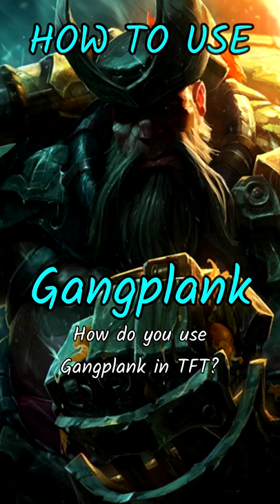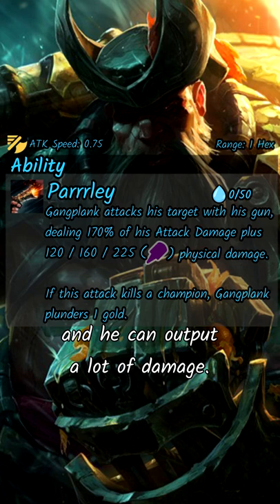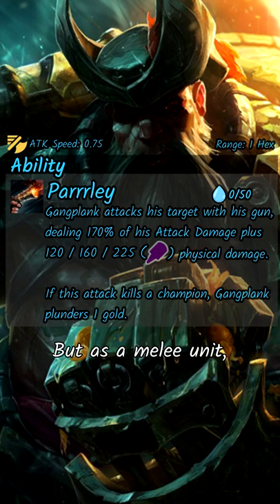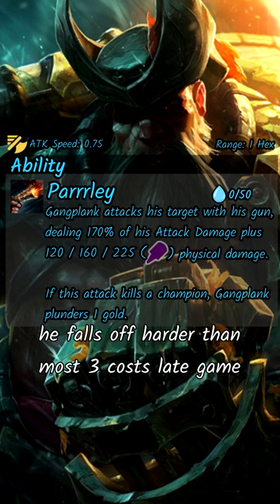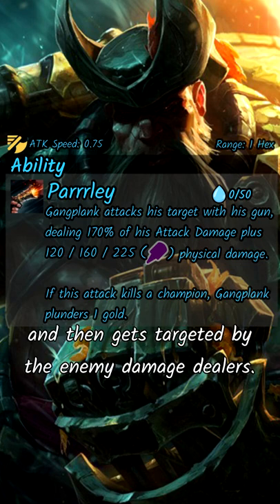How do you use Gangplank in TFT? GP can farm a lot of gold, especially early game, and he can output a lot of damage. But as a melee unit he falls off harder than most 3-cost units late game, because he gets stuck on tanks and then gets targeted by the enemy damage dealers.